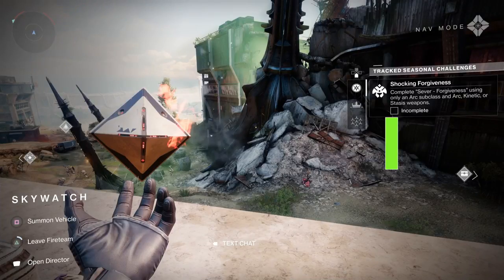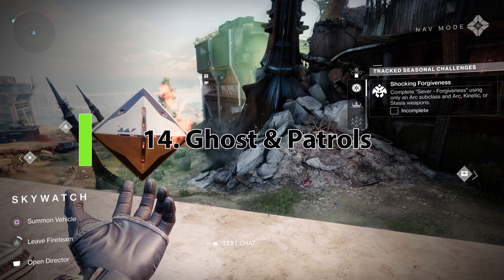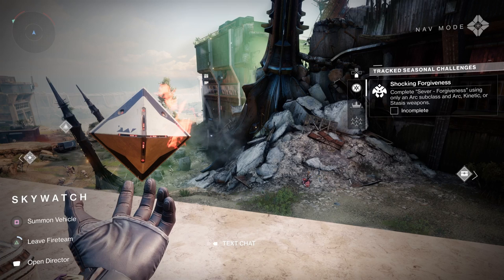Ghosts are very useful — they can actually show you details on patrols. If you pick up a patrol and start killing stuff and it isn't working, pull up your ghost and it'll show you exactly what the patrol needs you to do.